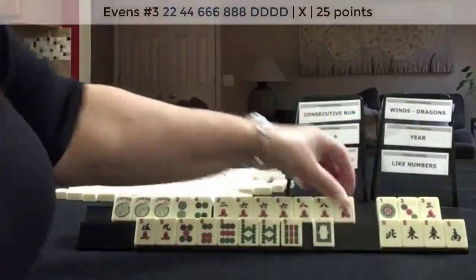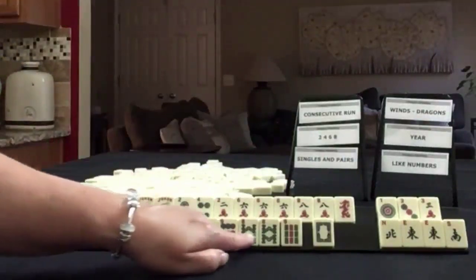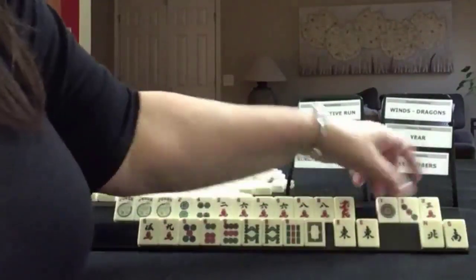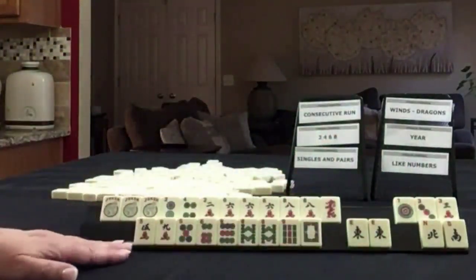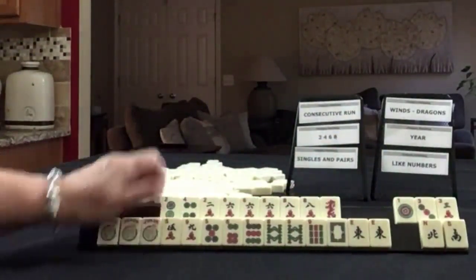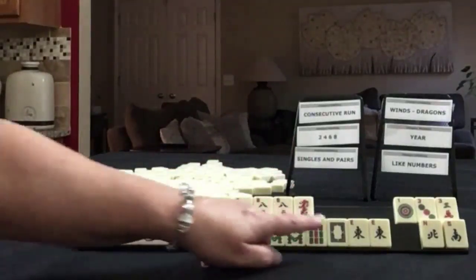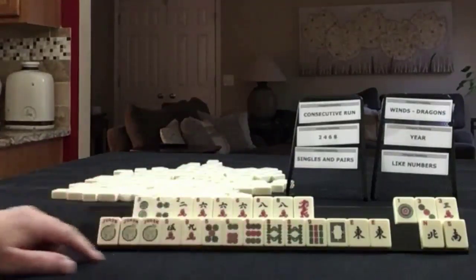Or two, four, six, eight with a dragon. This may or may not be useful for consecutive run, but I think that's how I would do it. Hold this to see if our opponent wins — we might be able to get a joker there. I think probably these are going to be needed down here for consecutive run, something five through nine or six through nine, including the eight.